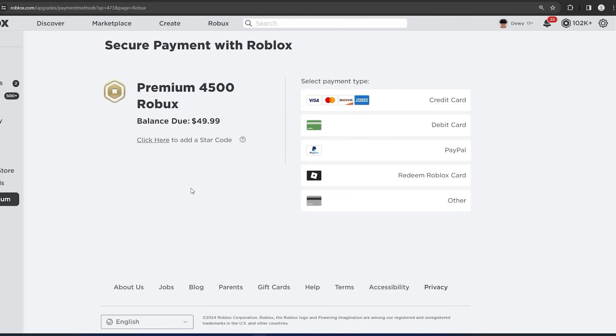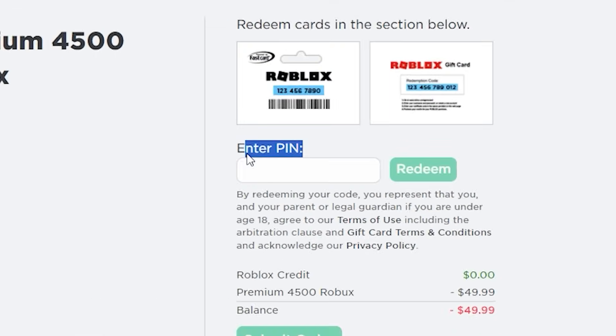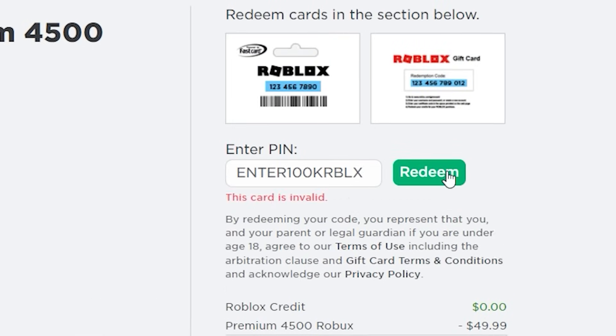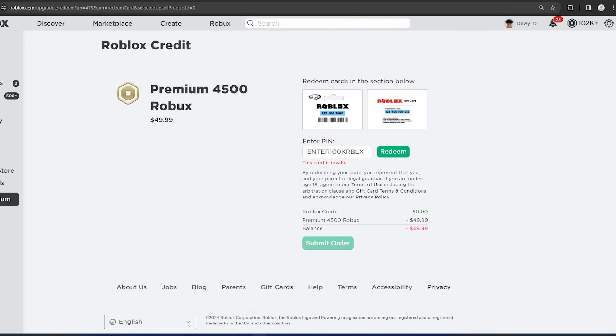Now all you want to do is go over to Redeem Roblox Card, just like this. You will see here: Enter PIN. This is the PIN you want to type in — enter 100k RBLX — and click on Redeem just once. You will see 'this card is invalid.' If you see this, it means you are doing all the steps correctly.